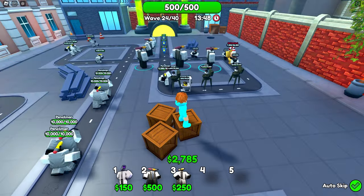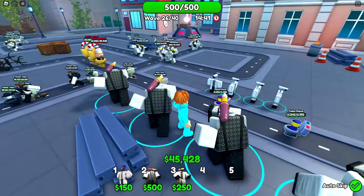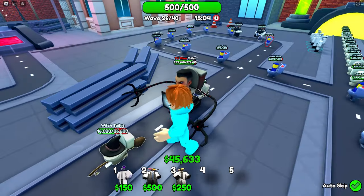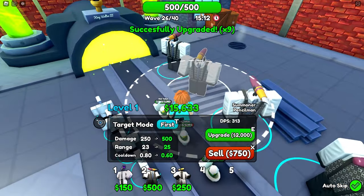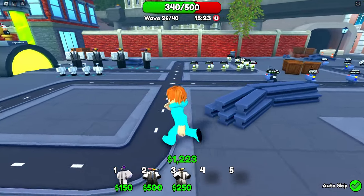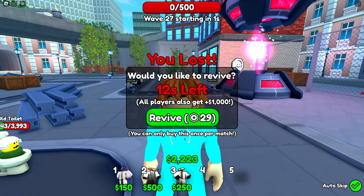We're already on wave 24 using just summoners — that's honestly crazy. All the mutant toilets are getting wiped out. Let's move our summoners to the front so they can punch toilets directly too. The TV claw and witch toilets are going nowhere — but wait, something has 250 health and I forgot to upgrade these guys! Maxing them out now — I can't afford to max the last one. I think I just sold the game. Can we stop it? We don't have enough money and... I literally just lost. Are you serious?!